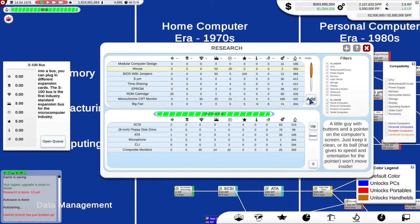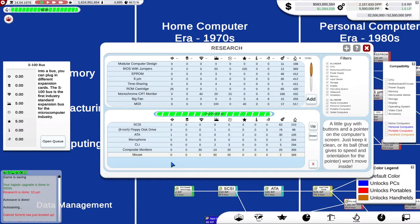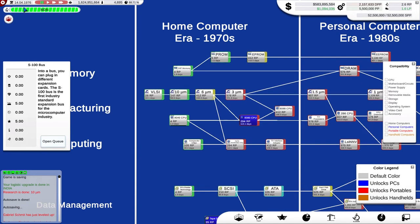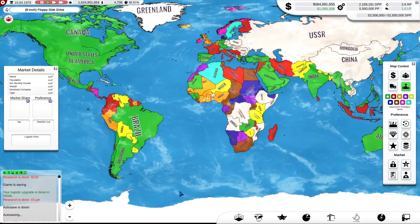Someone commented on the last video asking whether we're going to get the mouse. It looks like the mouse is definitely on the cards, so we should be able to do that. Let's have a look at the world map and see quite how green it is — green being my colour. We have researched a new technology — we've got SCSI.